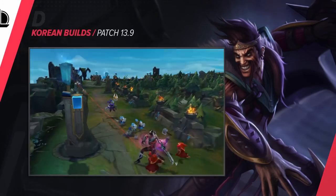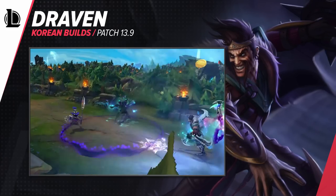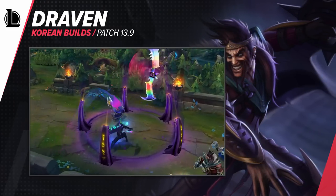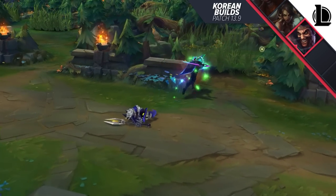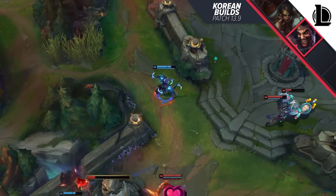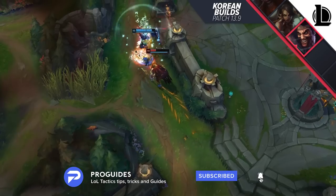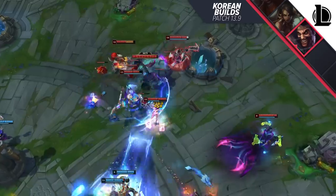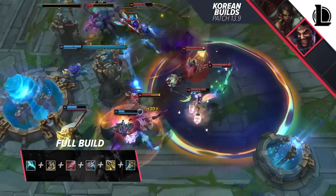Let's take on our first build of the video. We are starting strong with a Draven build. This champion is a fear champion. Whenever it's locked in, you already get that weird feeling in your stomach, be it on your or the enemy team. To make sure that you provide it with the best possible build, we looked it up for you and we are ready to share it. Many people believe that a Mythic Rush is still key for Draven, but nothing could be further from the truth. Let's take a look at the full setup first.